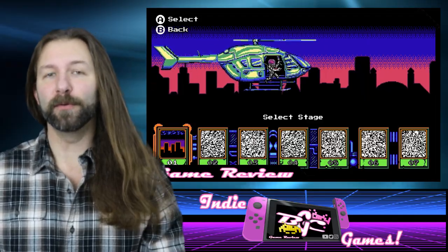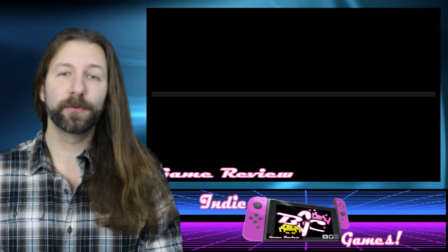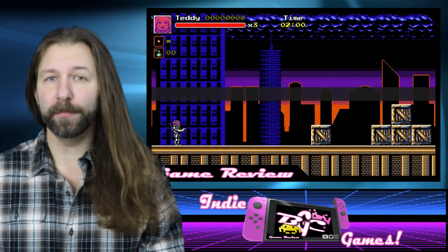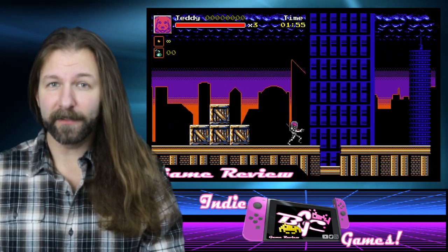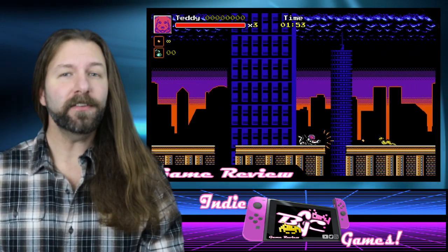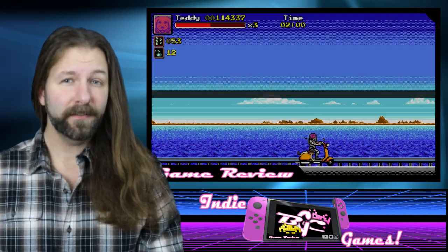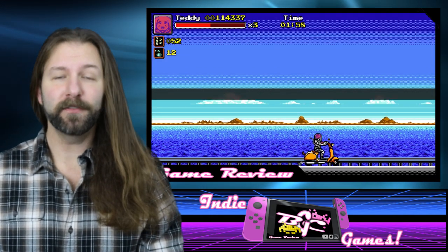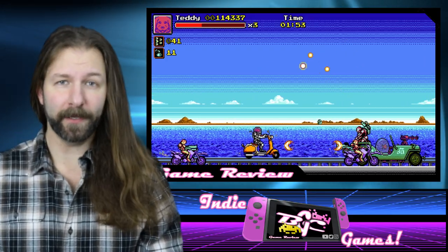Divided into seven major overarching levels with a boss at the end of each, you'll be having a side-scrolling onslaught of random mob spawns, having to shoot your way through every single level. While this is definitely nothing unexpected for fans of arcade classics, each section of each level is timed to two minutes — and yes, this does actually include the boss fights, so you'll have to really push through quickly to make it to the end without going over the time.